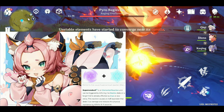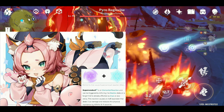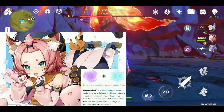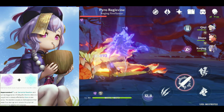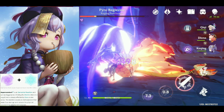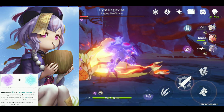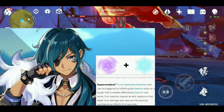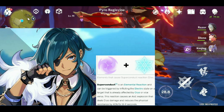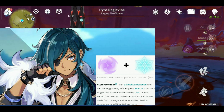For his team, a cryo healer is ideal because of superconduct — since Razor deals most of his damage as physical, reducing the enemy's physical resistance is very beneficial. Qiqi is the best healer for him in my opinion because she provides cryo and healing. For early game, Kaeya is always available, and you can run Kaeya, Barbara, and Fischl — they are free and attainable early.